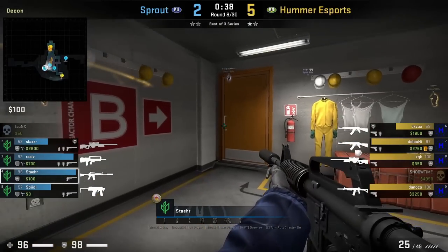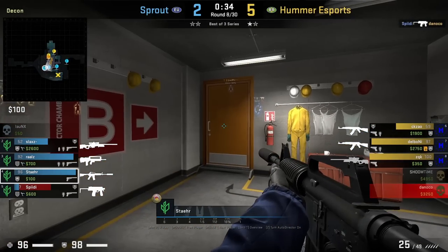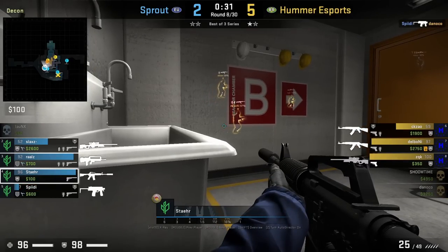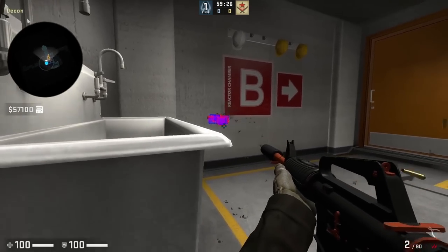Stare and D-con crouches between the sinks and has a set lineup to wallbang the toxic plant. However, Dalboni isn't going to plant there and plants the other silo instead, so we won't see the wallbang. But here's what the wallbang would have looked like if he did.